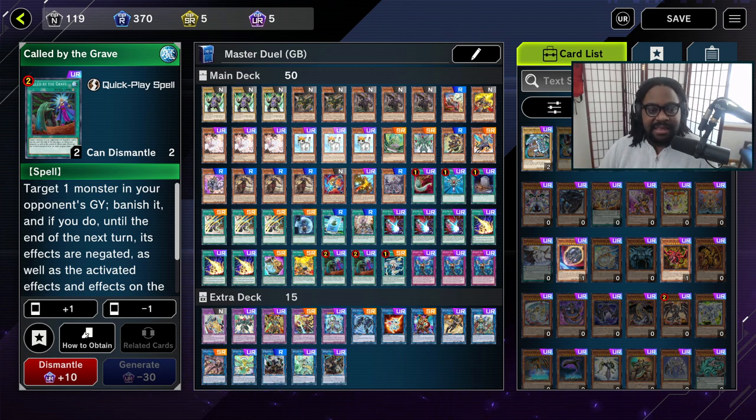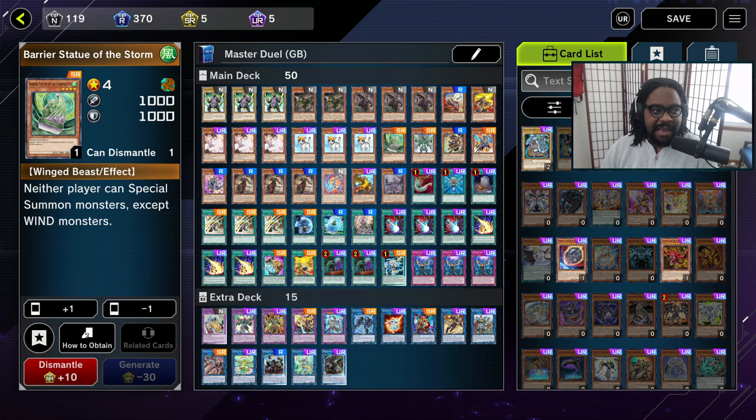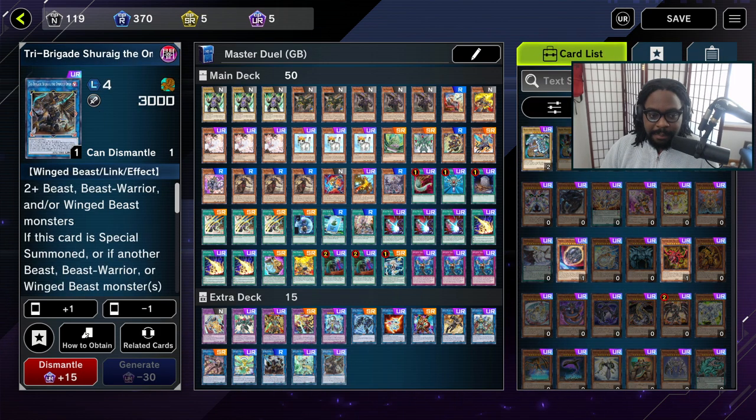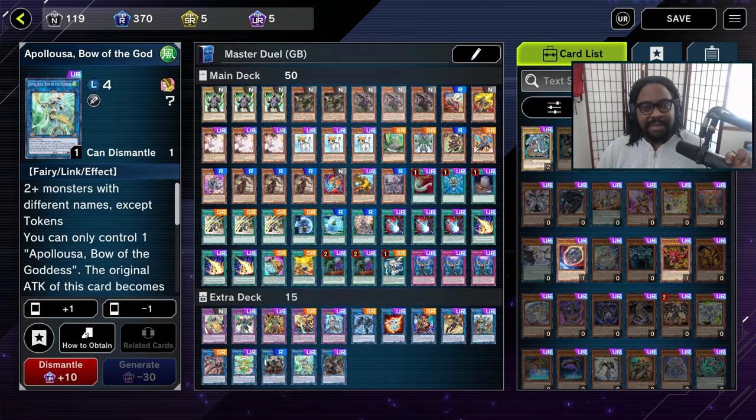Outside of that, it's the same great Gladiator Beast deck. We're still running our main phase 2 combo using Dragon S to fill up our board, and then of course we'll end it off with the Apex Avian or the Barrier Statue of the Storm Winds. We also have the Tri Brigade boys as a backup with the Appaloosa. Let's just jump into the duel — I'll show you guys some real top-tier dueling.